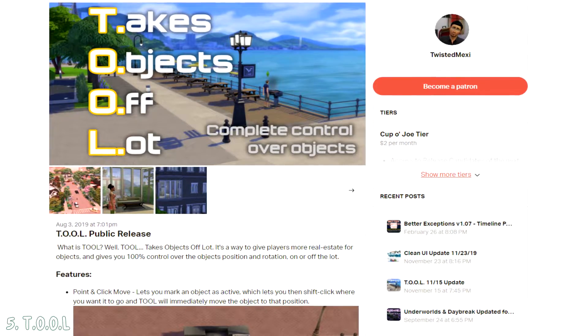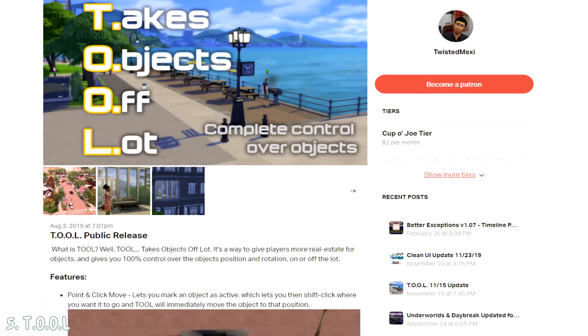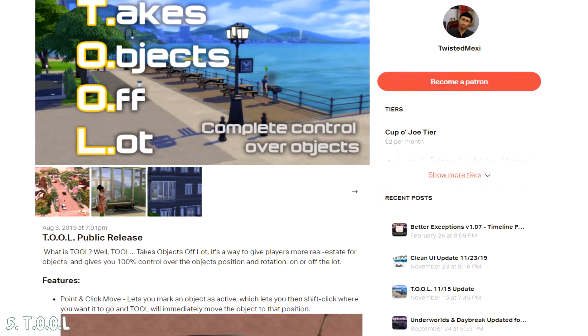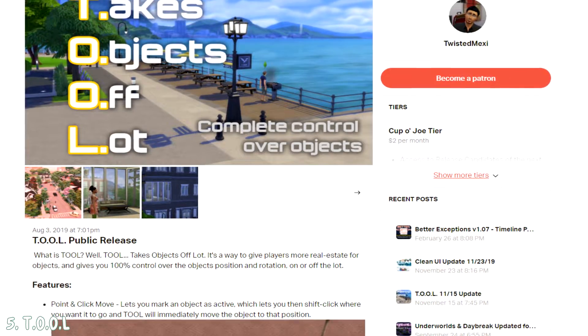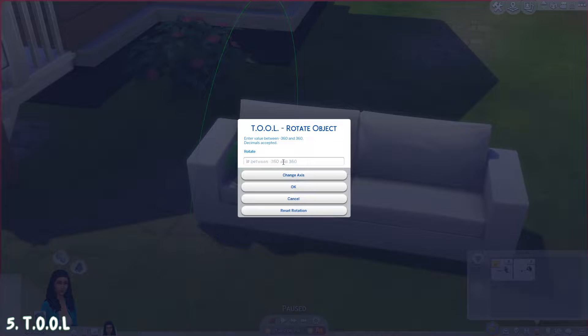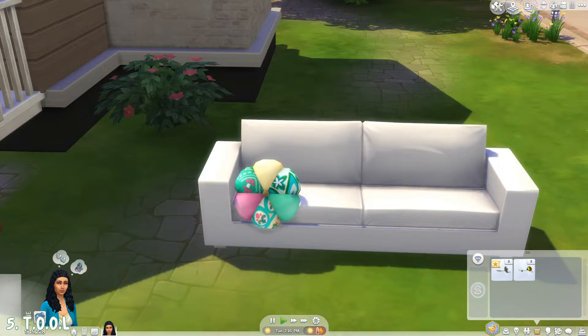The last mod is also by Twisted Maxi — they are a god when it comes to mods. This mod is incredibly powerful and I was so shocked to find all the things that you can do with it. In this video I will only show some of them, the ones I find most useful or fun. I always thought that rotating things differently could be such a cool thing to have in The Sims 4, and with this mod you can.